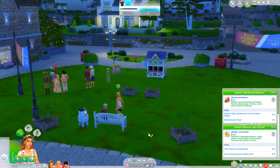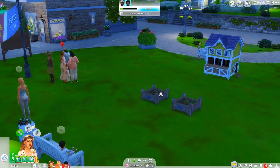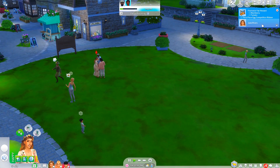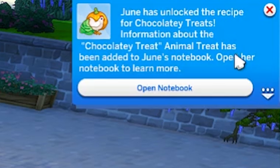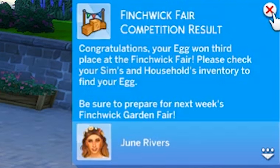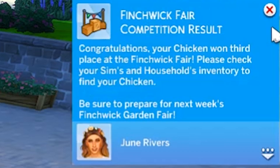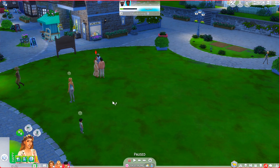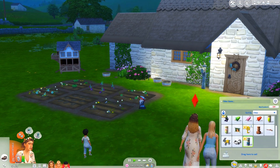The fair is starting to wrap up, so we can go home. Honestly the fairs aren't super eventful - you just come and participate in competitions. The results: we got a third place egg competition ribbon. Third place with our golden egg?! We also unlocked the recipe for chocolatey treats. Our egg won third place at the Finchwick Fair. Next week is the garden fair. We also got third place in the chicken competition - not very good, but we won a fertilizer and unlocked the recipe for flirty treats.